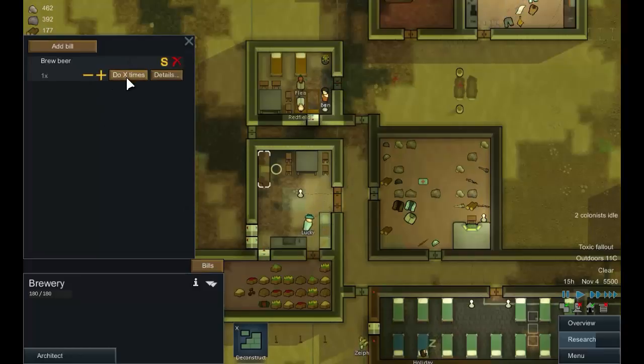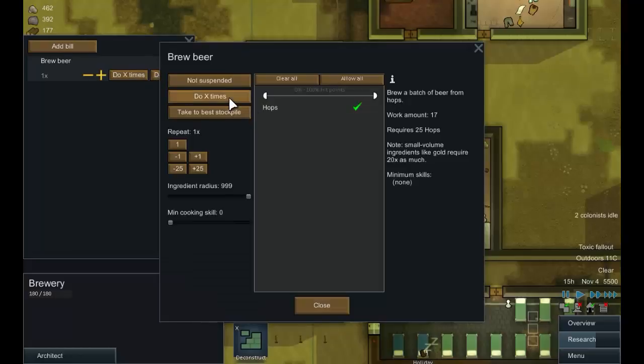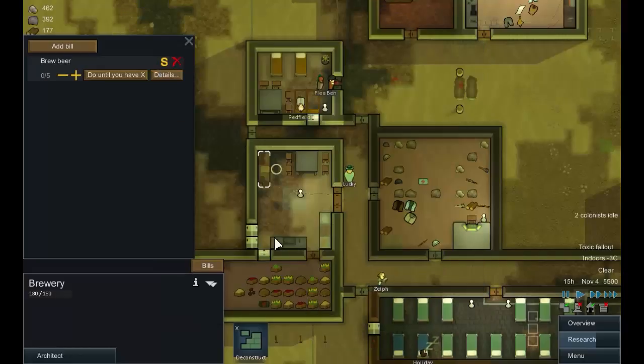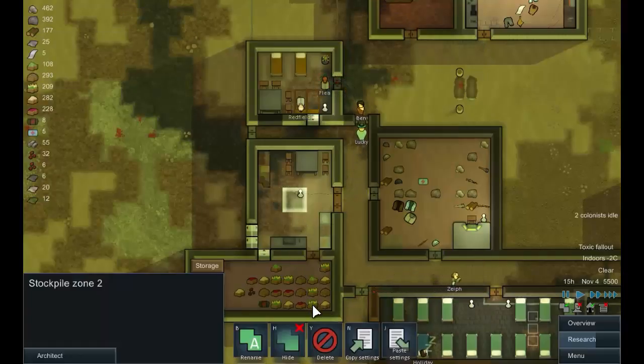Let's see what we can do with this — add a bill, brew beer, do it until you have five. I should imagine if we slide this up it's going to make better beer, but at the moment I think we're only going to allow one person to do it, and that'll do.